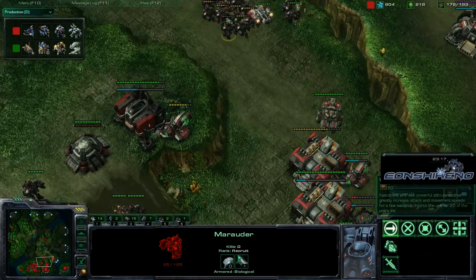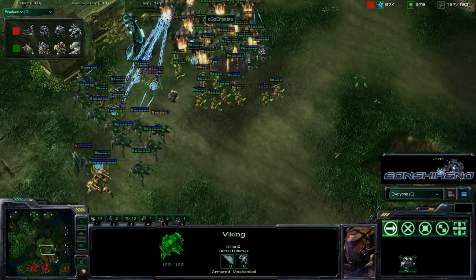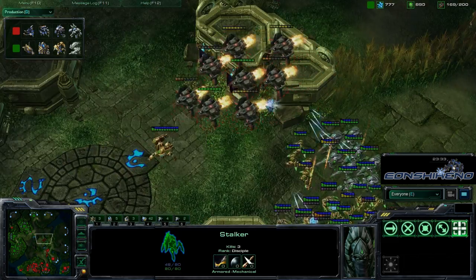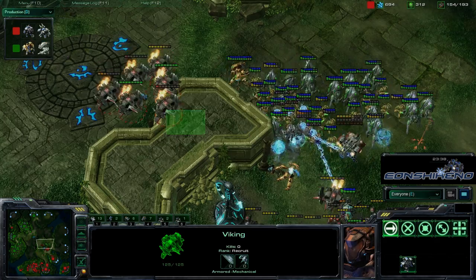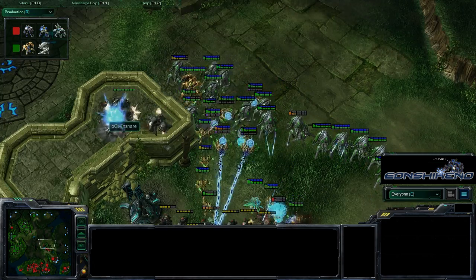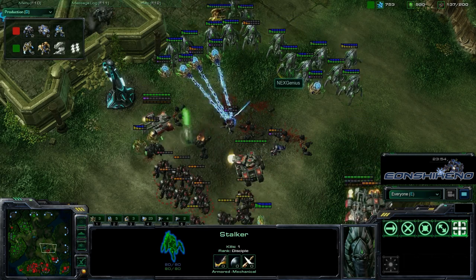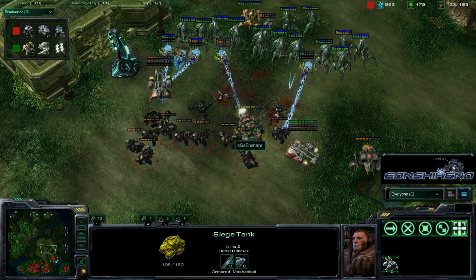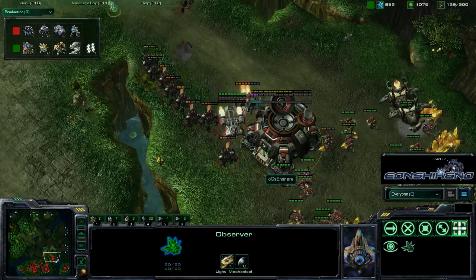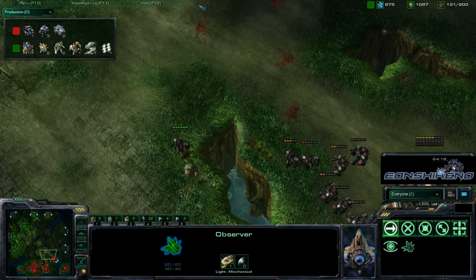Snare is transitioning into tanks and these vikings are flying right over the whole army — that was a big mistake. He doesn't have blink but is still killing so many vikings. Oh wow, he's down to six vikings after pushing with his entire marauder-ghost army! I didn't see any EMP go off but he lost every single one of his vikings there — a horrible misclick. Now Genius has the better ground army and is pushing into the base. Snare went from great to horrible with that one play, losing all his vikings.